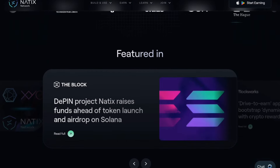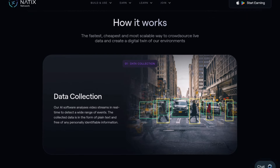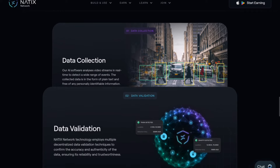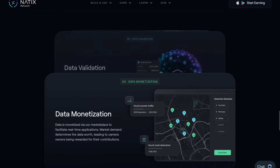This is a DePIN project. The application shows nearby users, available data, present events, and a map. Updates and data validation are also available.